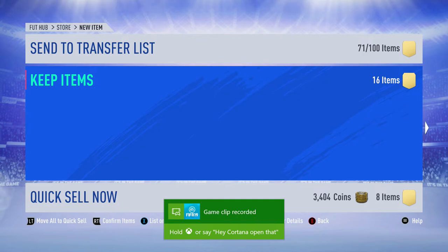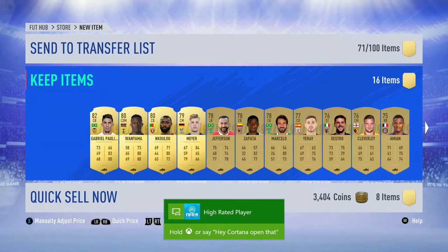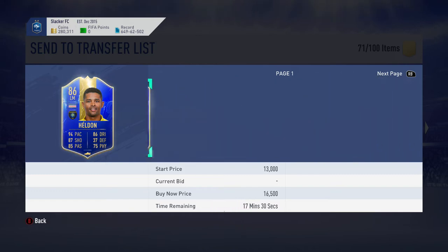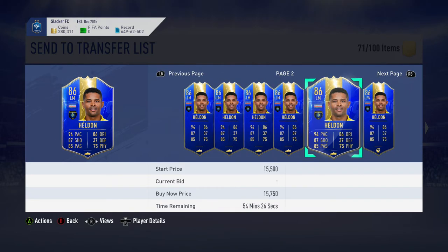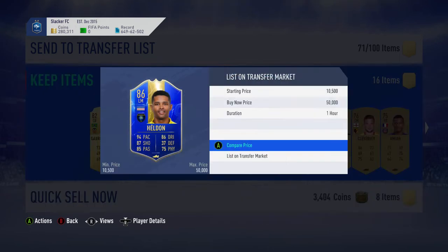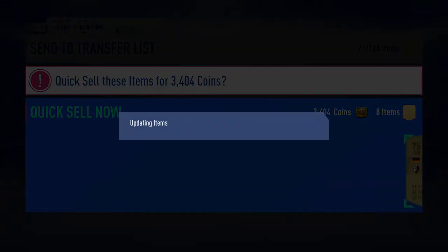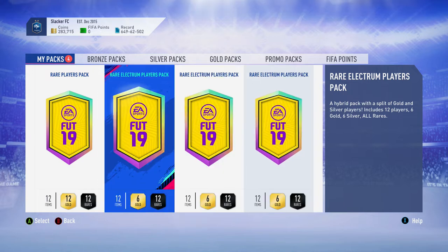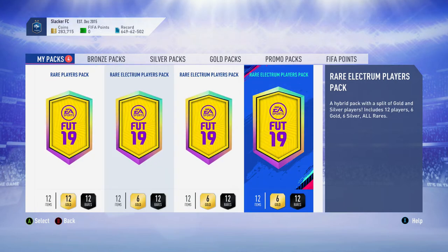Checking his price — he's going to be about 14k. Decent, we'll list him up later and quick sell the rest. Now we're into the big packs — three rare Electrum Players packs and a rare players pack. We do have the Kyle Walker in our team. Here we go, the big four packs.